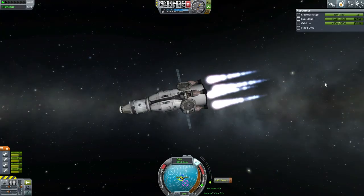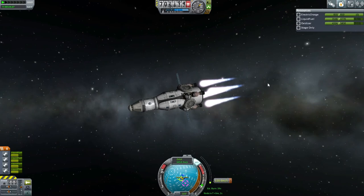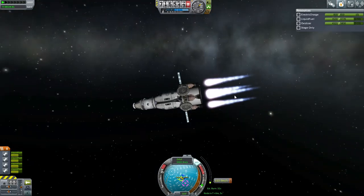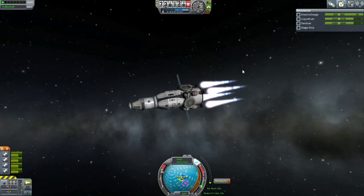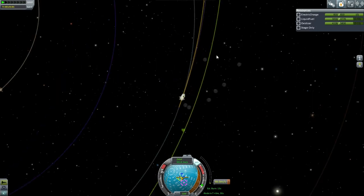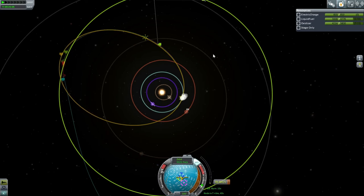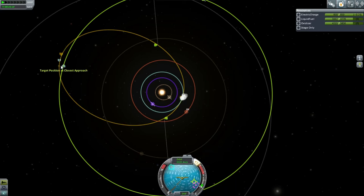Okay, coming up on the end of this burn. I've extended the mini solar panels — I'm surprised we still haven't unlocked the large solar panels. Hopefully from this contract we'll get enough science to unlock those so we can put a proper solar array on using these big docking ports. Maybe two of them, one on either side, would make it look about right. Let's see what's happening with our orbit — it's looking a bit off on this side. I think we've gone too far. Let's get rid of the mid-course adjustment for now and see what we're doing.